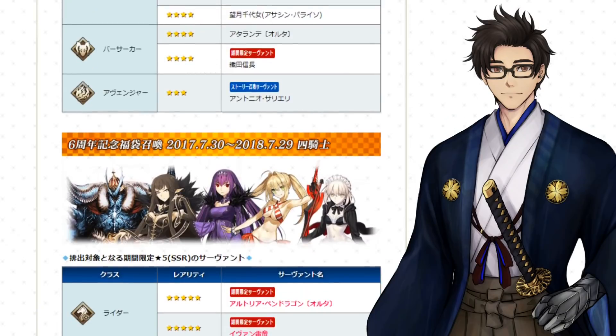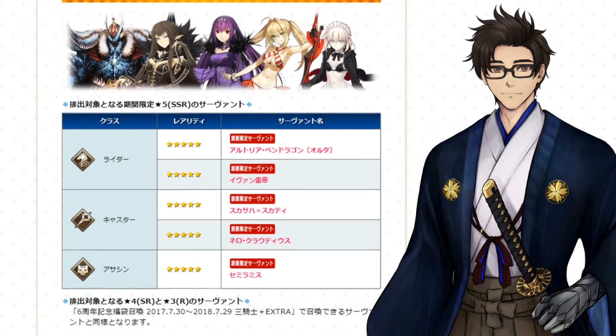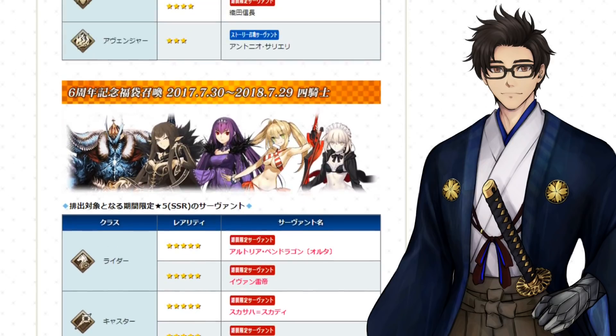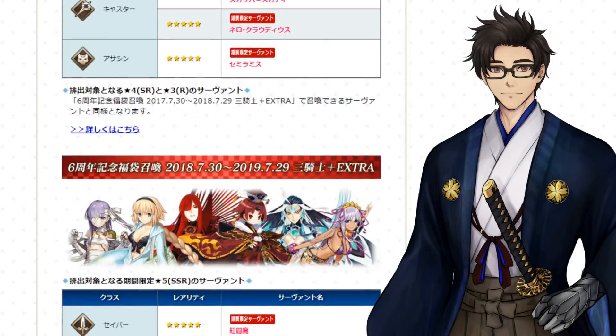Scrolling down a little bit more, we have the other 2017 to 2018 Gacha. This is actually not too bad. The only problem is there are two Casters, so you can probably get spooked by either one of them. Depending on if you want Nero Caster, you can get spooked by Scathach Caster, and vice versa. Same thing with the Riders — there's one Assassin, so if you get a Gold Assassin, you're basically guaranteed Stheno. So yeah, there are 50/50s in this Gacha, but I don't think there's a huge problem here.